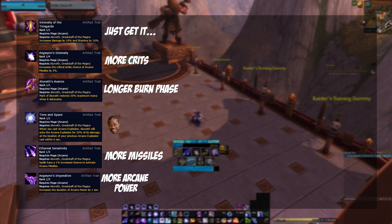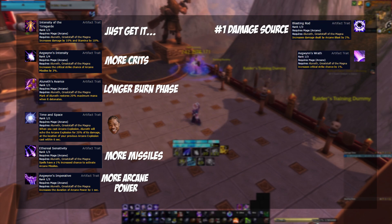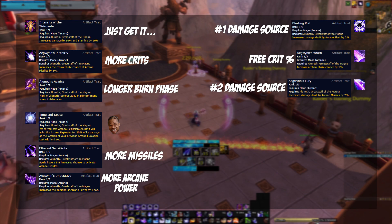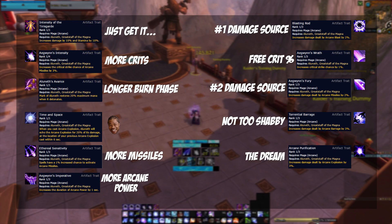One more GCD in Arcane Power — two if you're a Troll, honestly blasting. Blasting Rod — more damage on Arcane Blast, our number one damage source. Aeguin's Wrath — free crit, what else do you need. Aeguin's Fury — flat damage increase to Arcane Missiles, nice one Blizz. Torrential Barrage — more damage on Barrage, enough said.